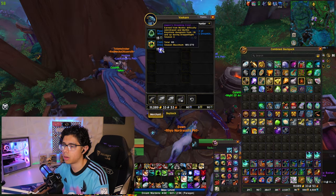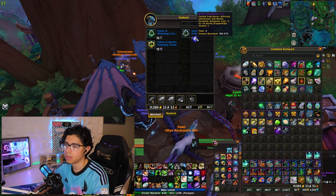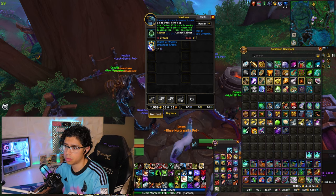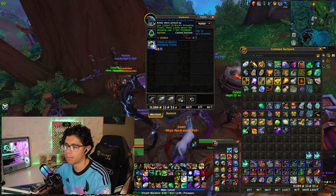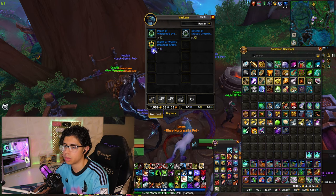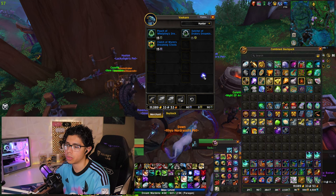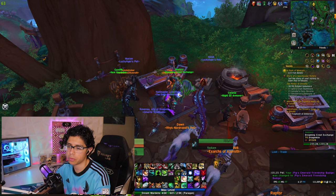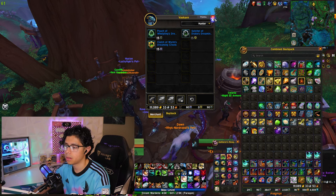Now let's say you're maxed out on Aspect Dreaming Crests and also maxed out on Worm's Dreaming Crests. What's great about these pouches or batches of crests that you can purchase is that it ignores the seasonal cap. So even if you are capped, you can still purchase this, use it to upgrade your item, and you'll be all set on upgrading any piece of gear you're trying to get ready for your next run, raid, or guild group.